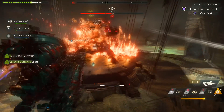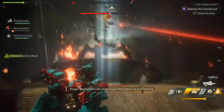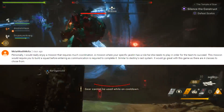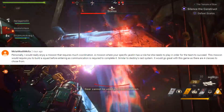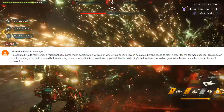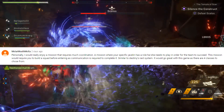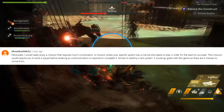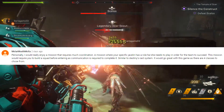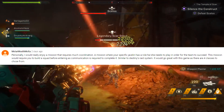Before moving on, in one of my previous Anthem videos I asked you guys to type down a feature you would personally love to see in Anthem. There were many great suggestions, but we only have time for one. Here is a great response from a user who said: 'Personally I would really enjoy a mission that requires much coordination — a mission where your specific javelin has a role it needs to play in order for the team to succeed. This mission would require you to build a squad before entering as communication is required to complete it, similar to Destiny's raid system, and it would be great with this game as there are 4 classes to choose from.'